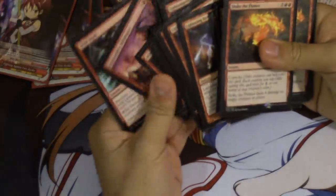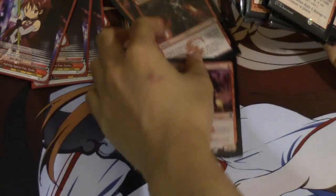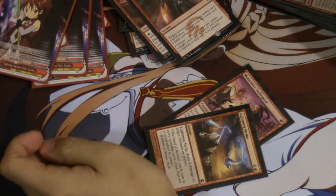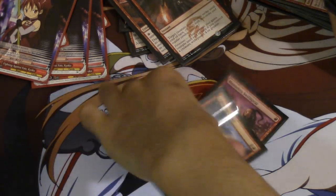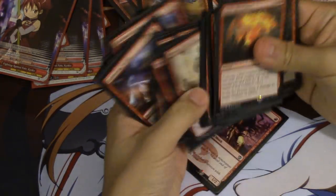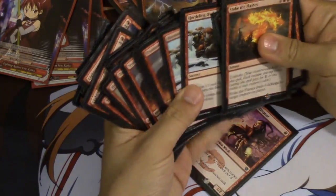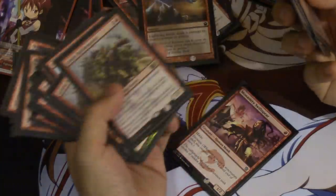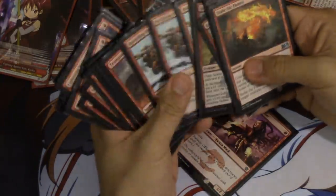Also, Lightning Strike — even turn 1 you attack for 1, turn 2 you attack for 5, and they're down to 14. Next turn you play your Rabble Master. Very difficult for them to beat you with this deck, unless they have Token Hate, which would kind of suck. But I'm assuming no one's playing Token Hate right now.